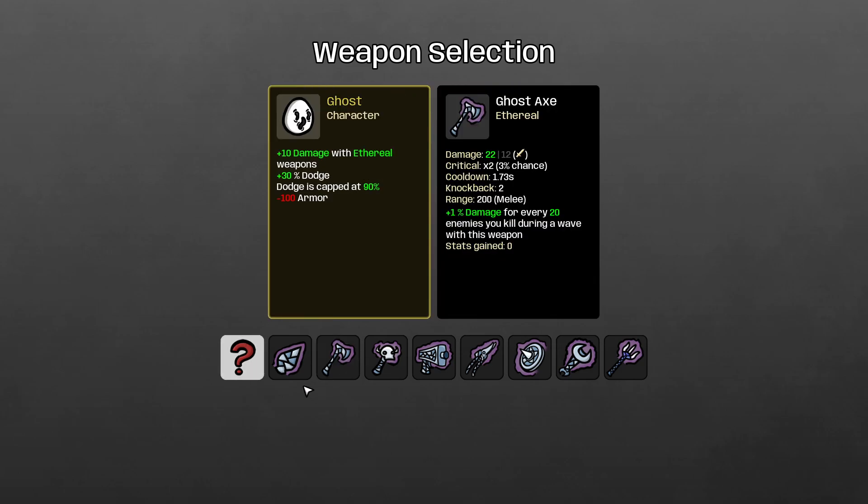So it's new ethereal weapons. You have the ghost pistol, which increases range for every 20 enemies you kill. There's the ghost pruner, which spawns a tree and gives you harvesting for every 20 enemies you kill. That could be very interesting.